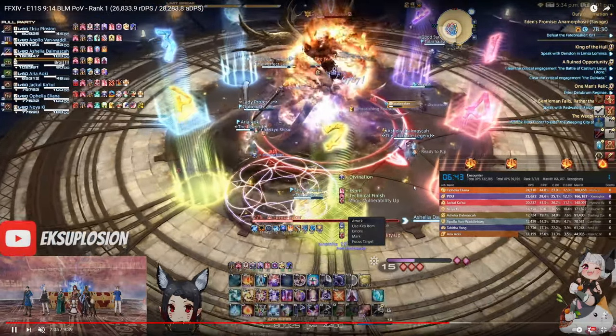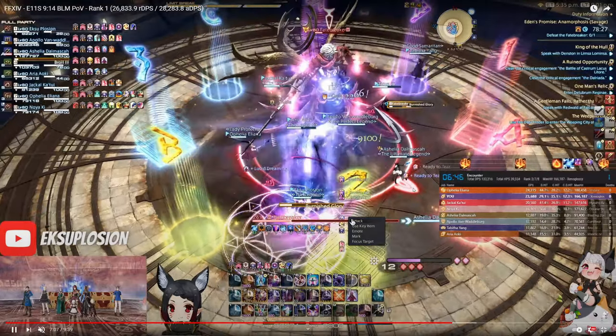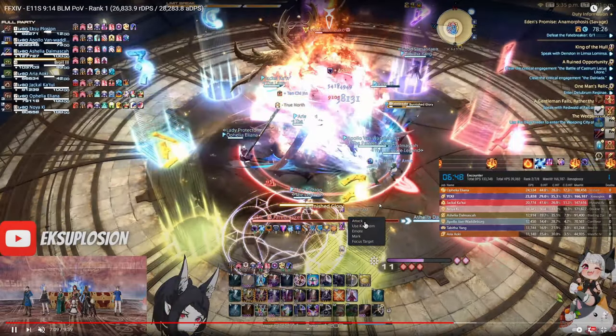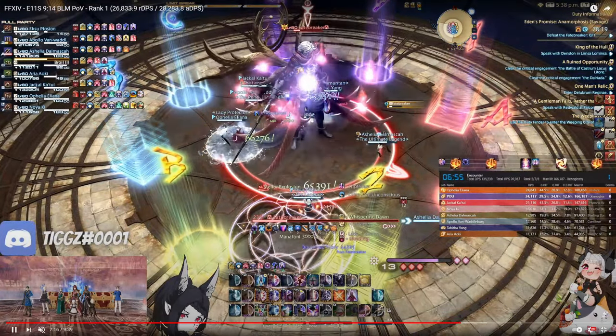I use my T3P to weave triple and swift casts. One mistake I make is I use a fire 3 proc here where I probably should have used a xeno, because I have to use a xeno anyway and xeno is higher potency. The trick attack and chain stratagem are going to disappear soon, so it was a bit of a misplay, but not by much.